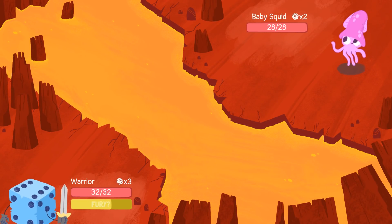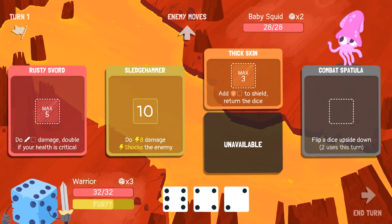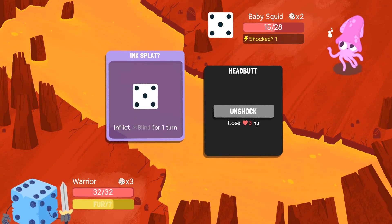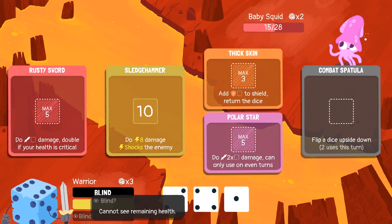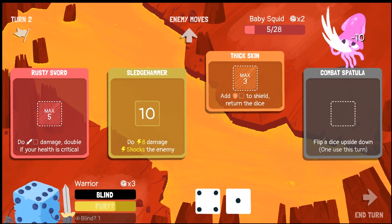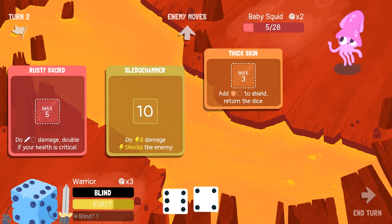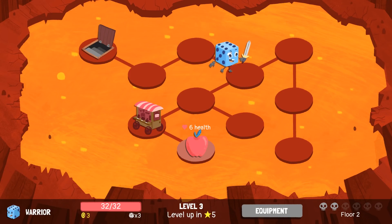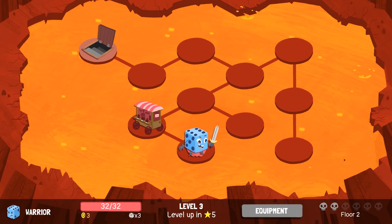Let's fight the Baby Squid. Polar Star is unavailable because it's an odd turn — it's only going to be available on even turns. Two to five on the other side, let's do that. Sledgehammer and Rusty Sword — two fives, perfect. You can't do a headbutt. Blind — the way it works is I can't see our remaining health, but that's fine, I'm totally fine with that. We're not that clueless about how much health we have. We can do ten damage right now. The other side of a one is a six, so we do a Sledgehammer. Just quickly took out that squid. I didn't even get hit — I don't even need to heal. Let's go down to the next floor.